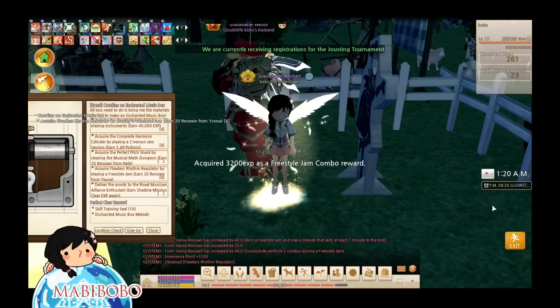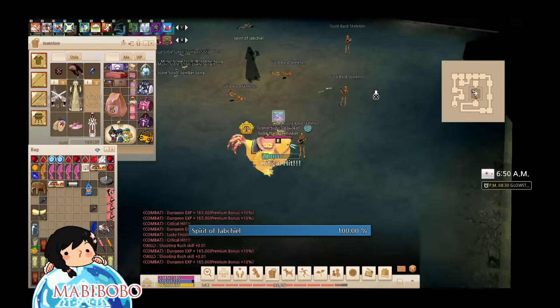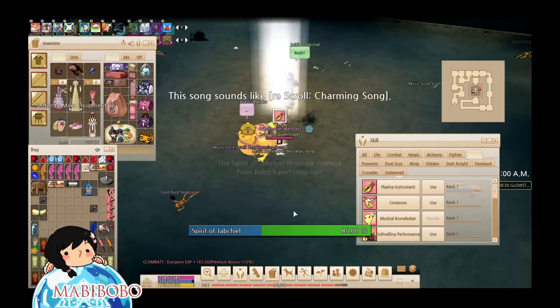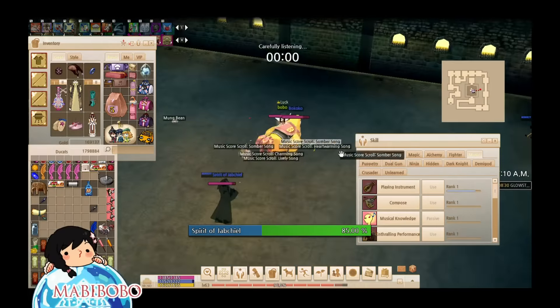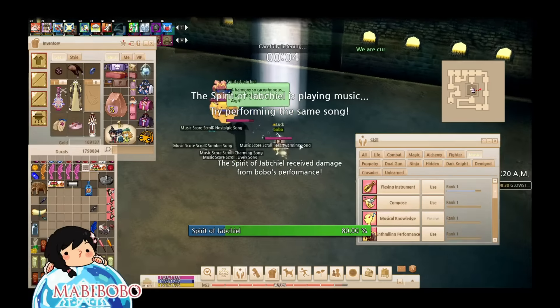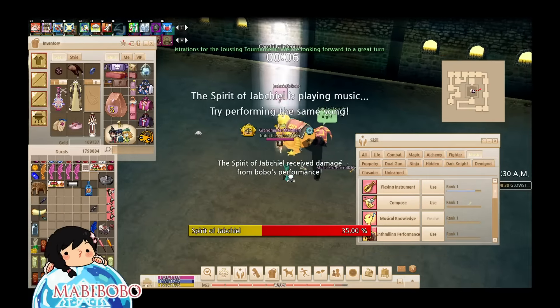Last but not least is the Musical Math Dungeon. If you guys don't remember how to get to the Musical Math Dungeon, you have to get a pass from Ayla in the Bard Camp, and it's basically free so you don't have to worry about it. I know some of you are going to be like, oh my god, Musical Math Dungeon, another extra daily — but it's not going to be too bad if you guys go with some people.